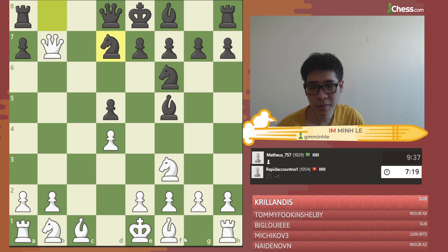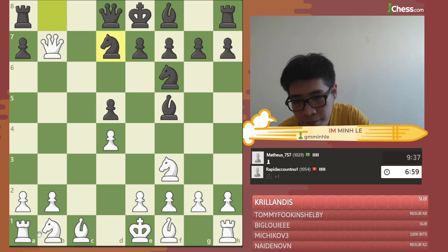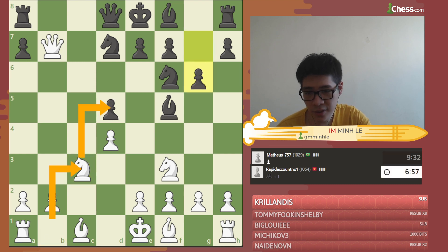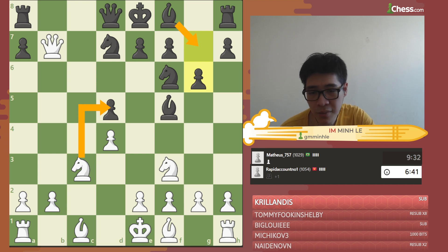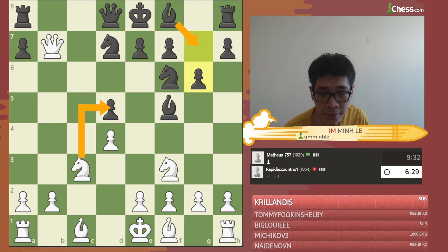He played Ng7 — a good developing move, but now we're already up a pawn, which is obviously good. Since we are up a pawn, the work to do is activate and develop our pieces as fast as possible. I'll continue with Nc3, taking the pawn and getting the knight into play. He plays g6 — not a bad idea, but when you're already up a pawn, you don't want to be greedy for a second one, especially when your king is not safe. That's why I'll play simple e3.